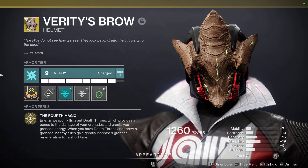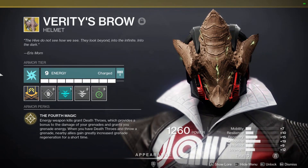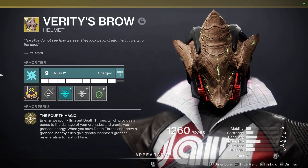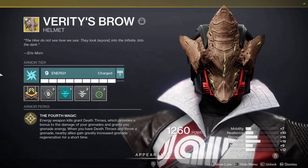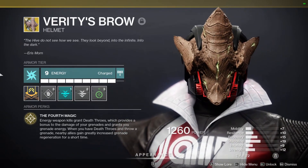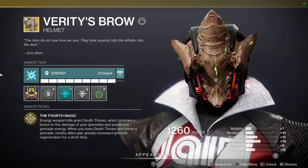Let's start with the helmet, which is also our exotic piece of choice: Verity's Brow. The armor perk is called For the Fourth Magic. Energy weapon kills grant Death Throws, which provide a bonus to grenade damage and grant you grenade energy. When you have Death Throws and throw a grenade, nearby allies gain greatly increased grenade regeneration for a short time. This is literally an offensive and a support exotic — it gives you so much grenade energy and helps your teammates get their grenade back, which means more things are going to die.